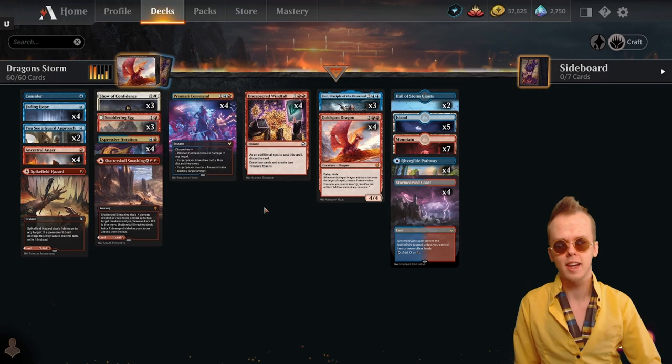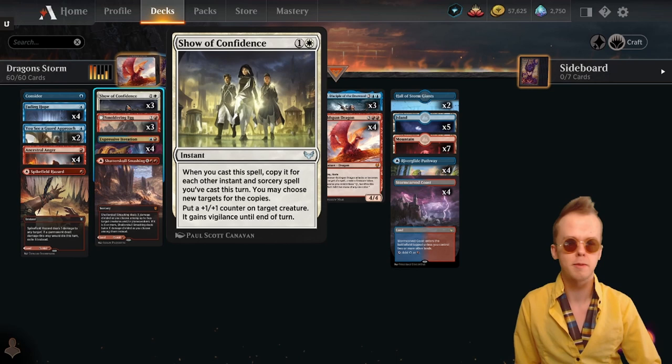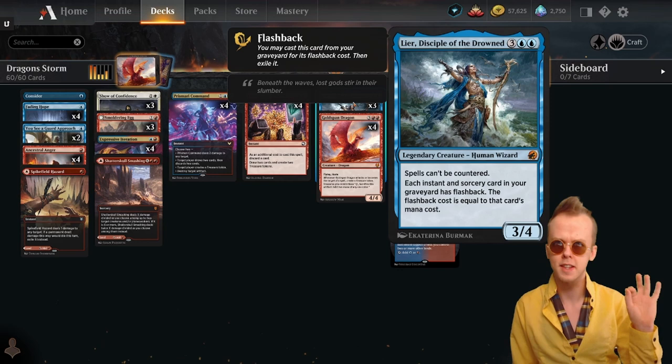Or occasionally the deck can just fall back to a sensible combat kill. Ancestral Anger and Show of Confidence in particular is a nice combination for just getting Leer nice and thick and punching through for lethal damage.